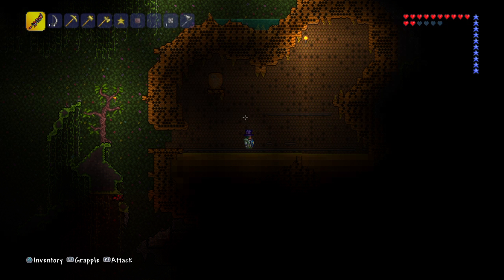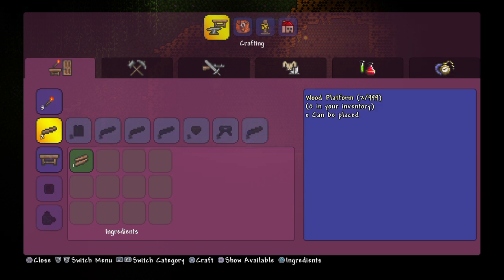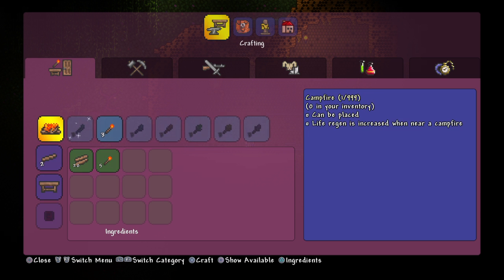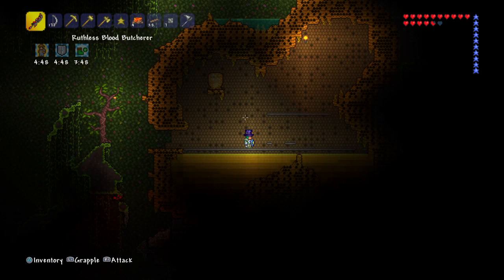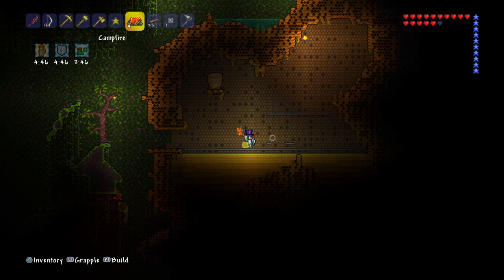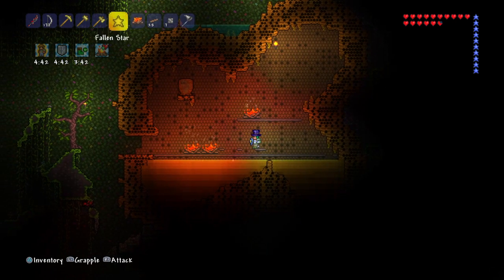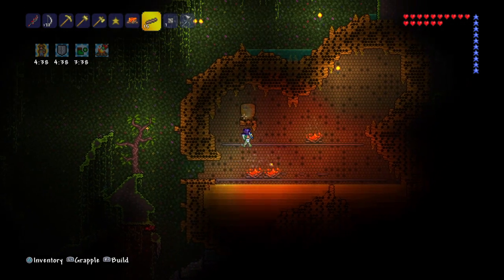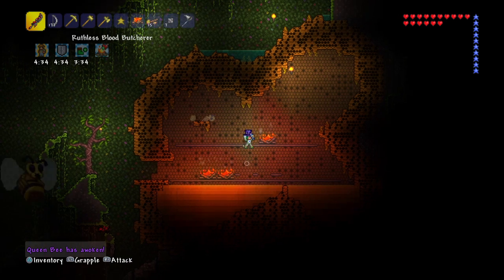Oh, is that all the platforms we had? I thought we had more. And I just took all my potions. Let's quickly make some more — I actually accidentally made a lot of campfires, which I did not need. Let's place down a campfire, two, three for good measure. Let's finish this and get into battle. I think we're ready — we've drunk all our potions.